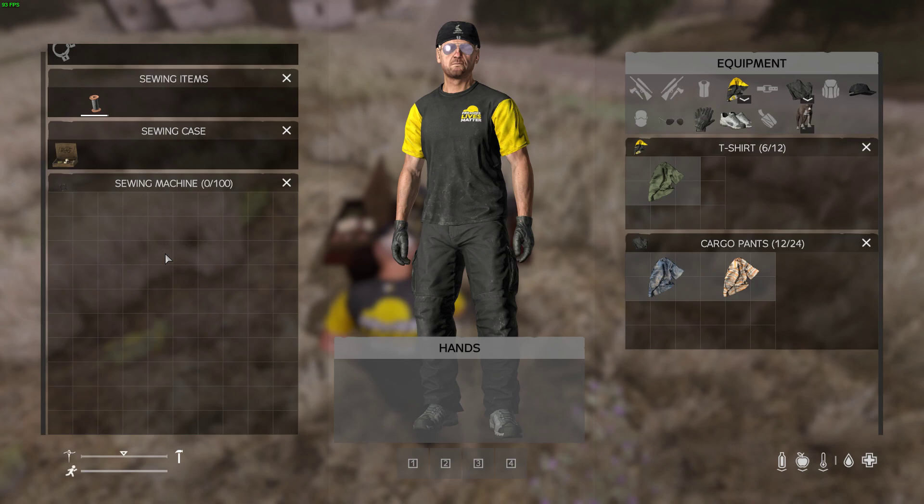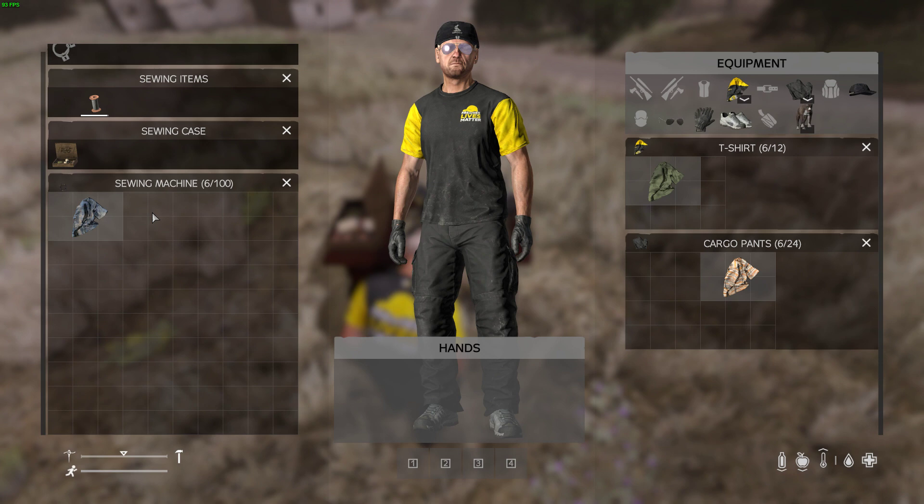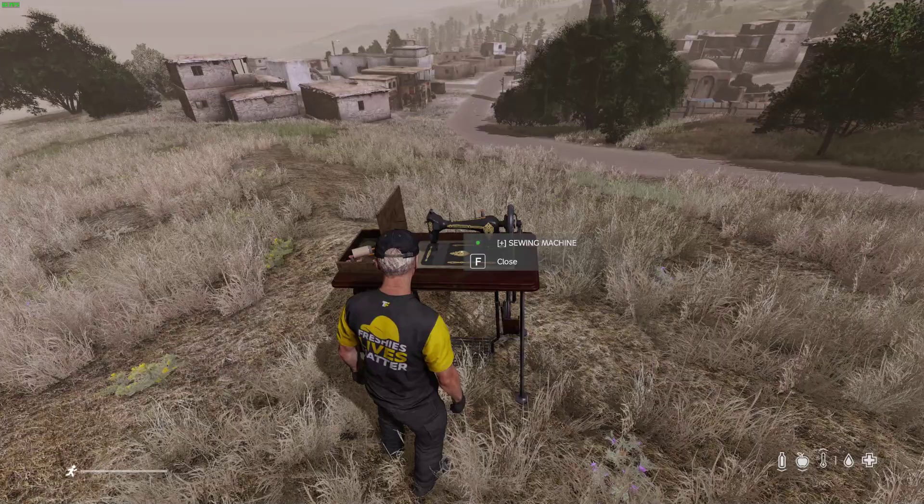That's pretty much all there is. I'm not sure what this inventory is for — if you can't throw more clothing in it, why is there 100 slots? Might be something I don't know.